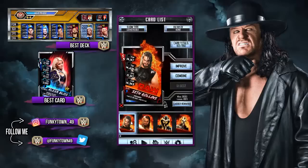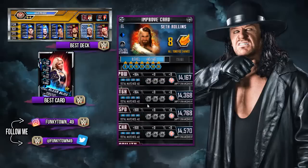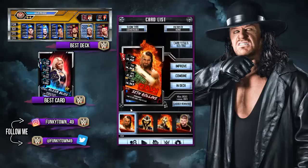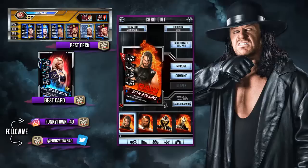Speed, charisma - get some toughness on him. Confirm. Just as well I checked. Now let's check this other Seth Rollins - he obviously doesn't have them on him either. You've got to check. Let's stick to power this time. Speed, charisma. Confirm. So he has all games played and all abilities played, and all the tokens are used. He's fully leveled, so is that one.